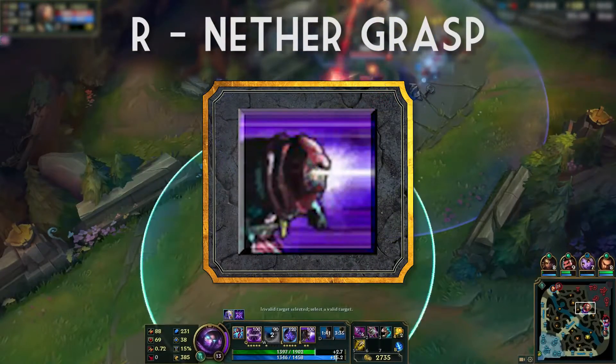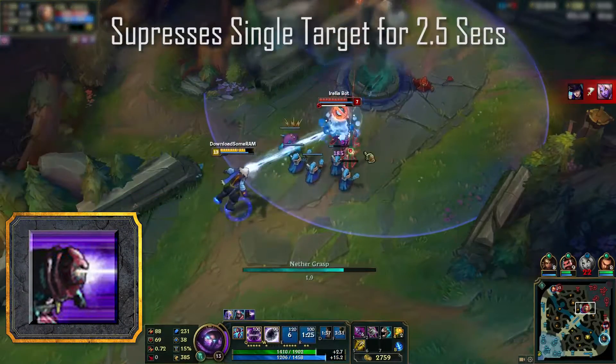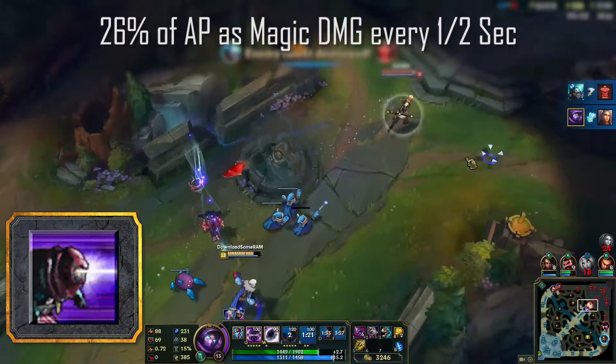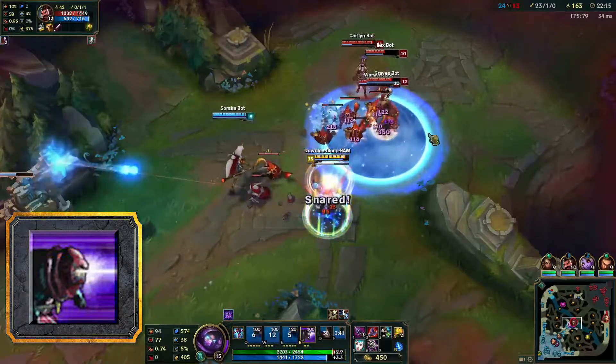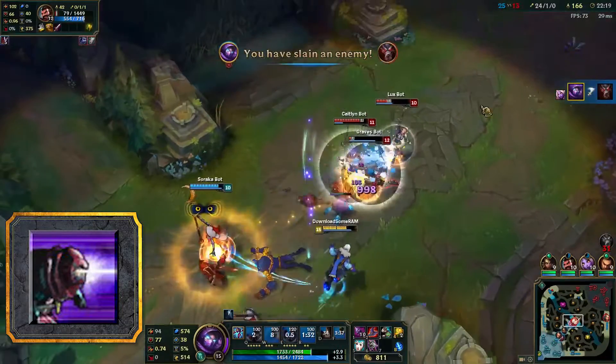R — Nether Grasp. Your own personal 'fuck that guy' button. Nether Grasp suppresses a single target for 2.5 seconds and deals 26% of your AP as magic damage every half second. This is an insanely effective tool for picking off an enemy, winning a close duel, or making the enemy ADC rage quit because you just made him useless in a team fight.